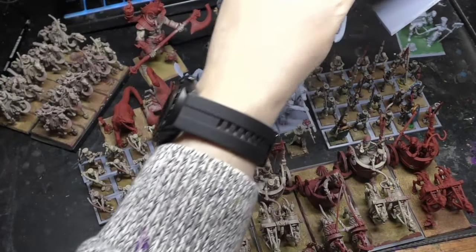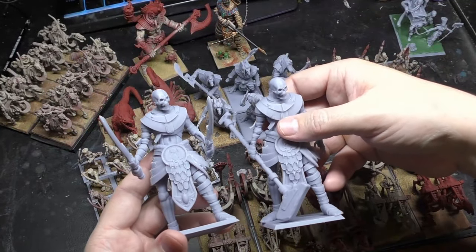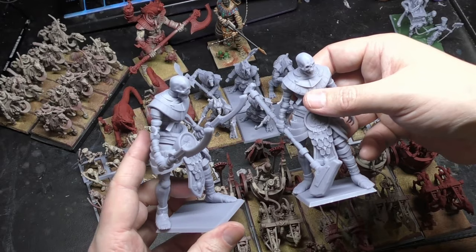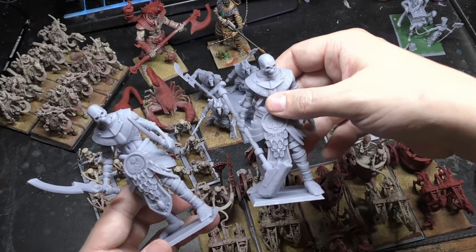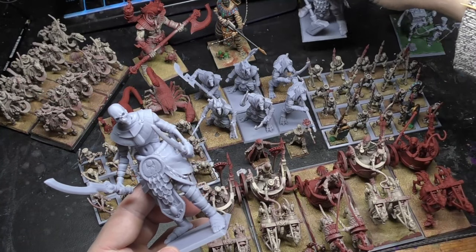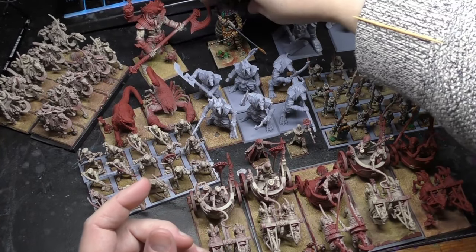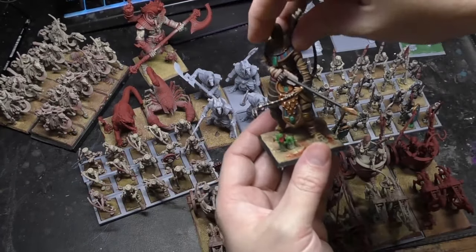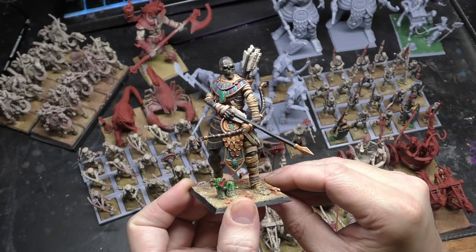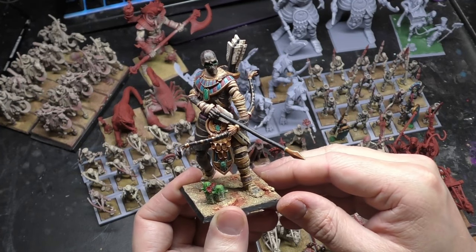I just freshly printed these two here. This more standard-looking one is going to be a Necrolith Colossus and is probably going to get a lot of love. There's another one here with a two-handed hammer, which I thought was very cool. I may be able to run three in a list, in which case all three will get a run. The other one, which I've painted up, is my test piece for the Tomb Kings army.